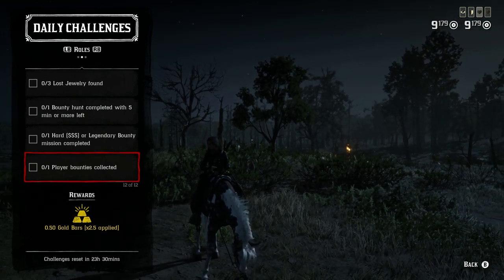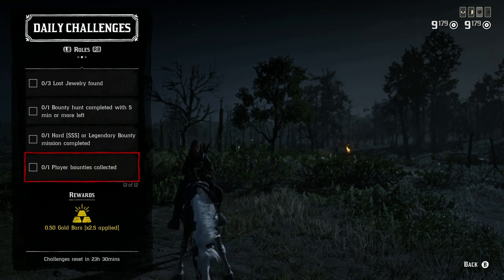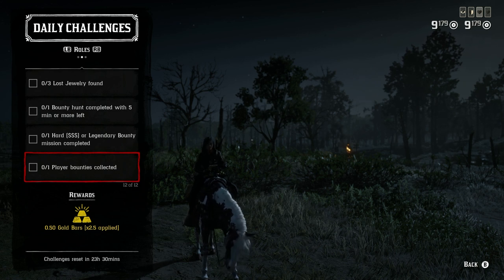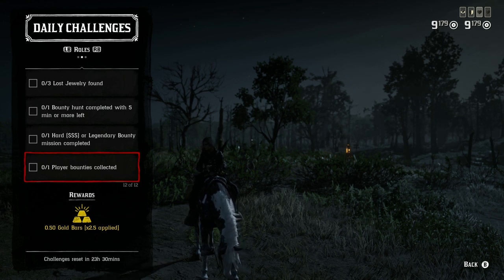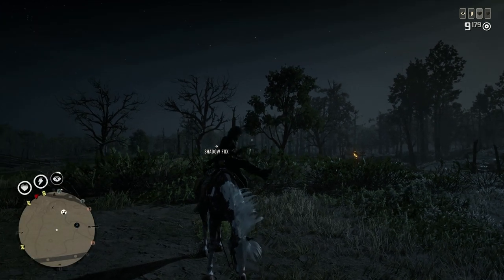For one player bounty collected, you can either have it happen naturally or use a friend. Don't be in the same posse — have one person shoot the other, the person getting shot keeps pressing charges, and once the shooter has a player bounty the other person brings them in for the reward. Then reverse roles. That's all the daily challenges covered.